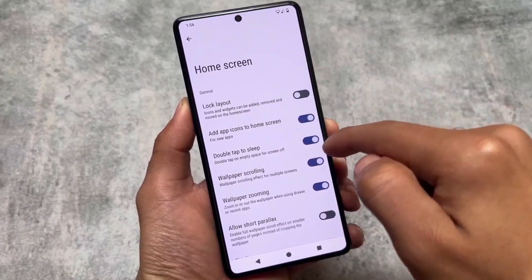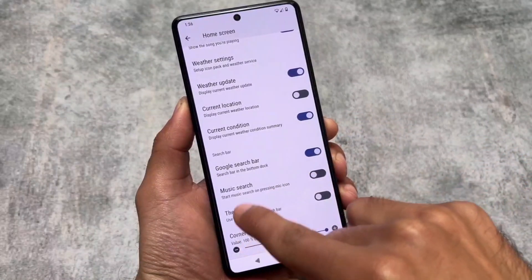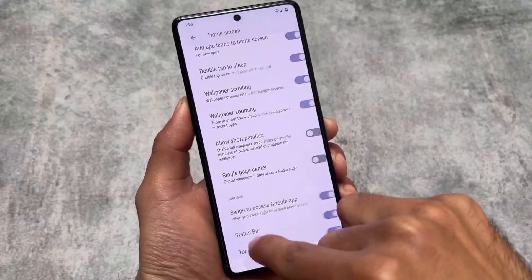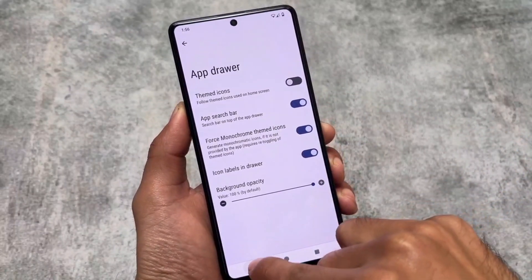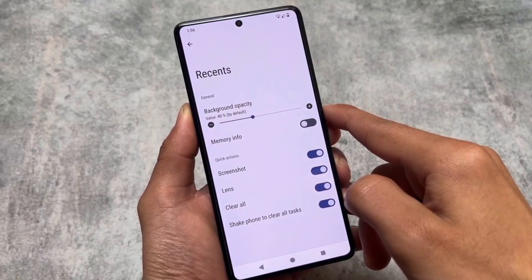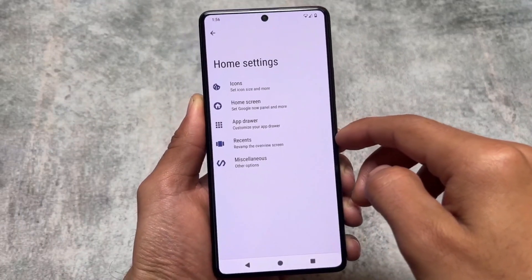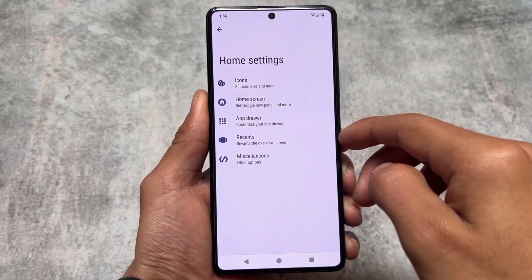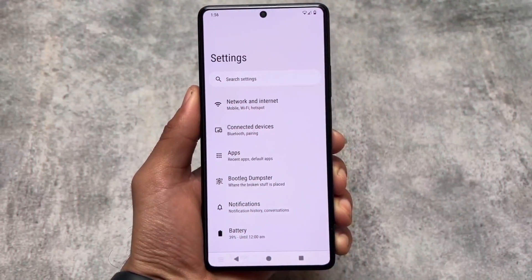Moving on to some of the basic things — the launcher is the normal launcher, as expected. It depends on which device you're using; especially if you use an unofficial version, things might be a little bit changed in your case, but most things shall remain the same. Bootleggers OS brings the same kind of options in the default launcher as other custom ROMs, so there is nothing unique here.